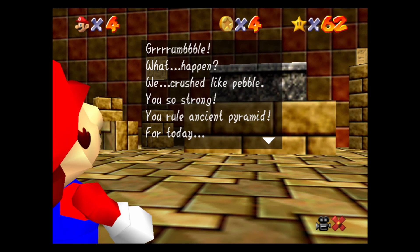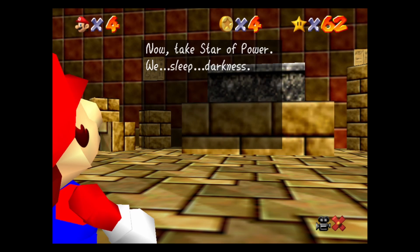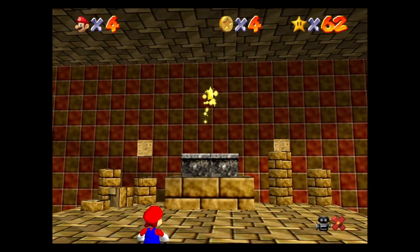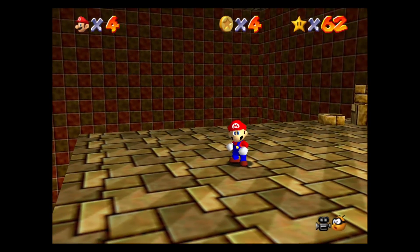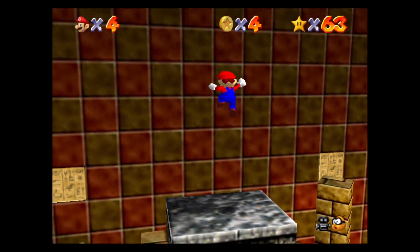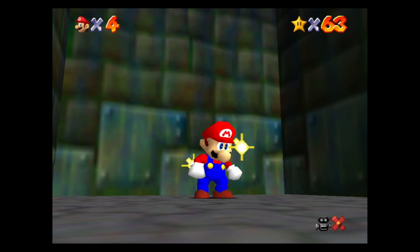Grumble! 'What happened? We crushed like pebble. You are so strong. You rule the ancient pyramid. For today. Now take star power. We sleep darkness.' Exciting. Very exciting. So yes, this is Iroch, also known as the hands or the stone hands. And he hides a star for us. Good fight, Iroch. I hope you enjoyed the experience.